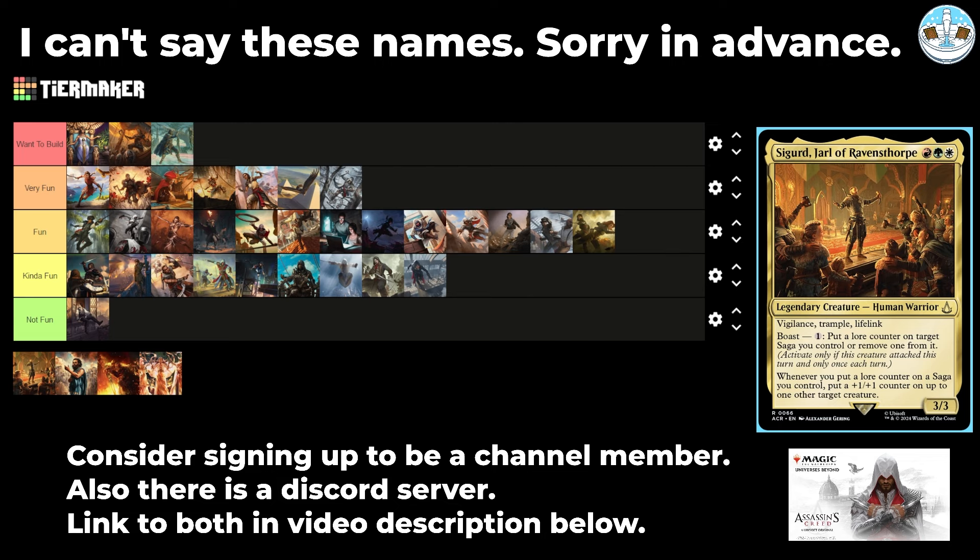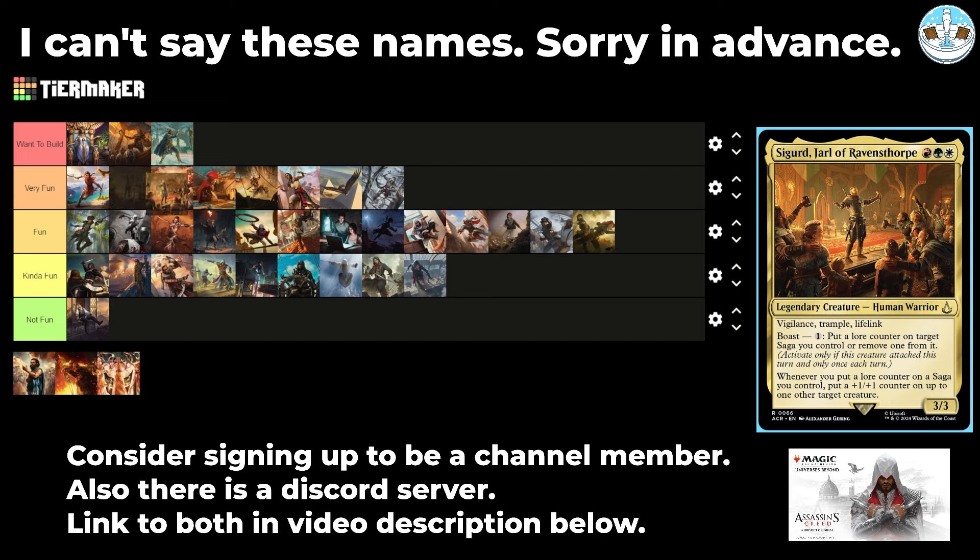Next up is Surrogate Jarl of Ravensthorpe — a 3-mana 3/3 human warrior with vigilance, scramble, lifelink, and boast. Pay one colorless boast: put a lore counter on a target saga you control or remove one. Activate only if a creature attacked this turn, once per turn. Whenever you put a lore counter on a saga you control, put a +1/+1 counter on up to one other target creature. Naya Sagas from this set seems solid — I'll put it next to the other saga commander.